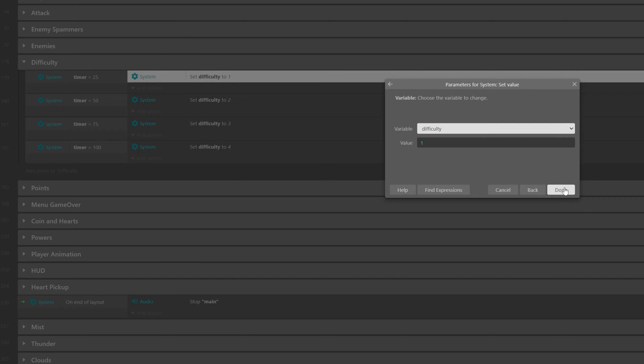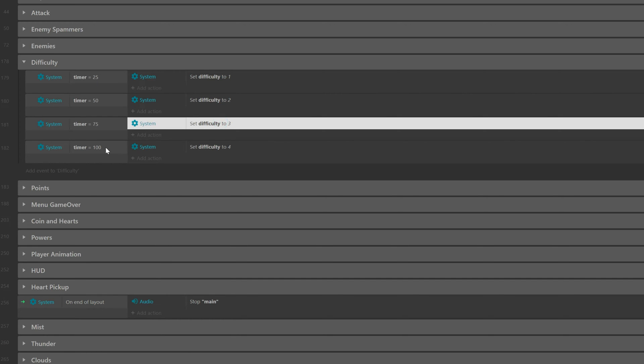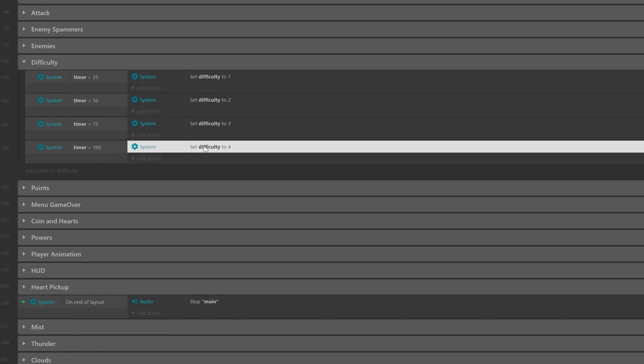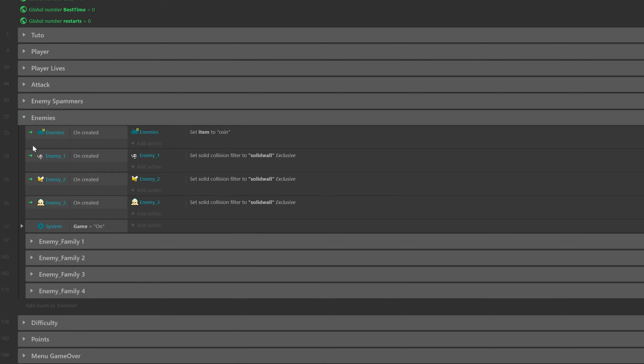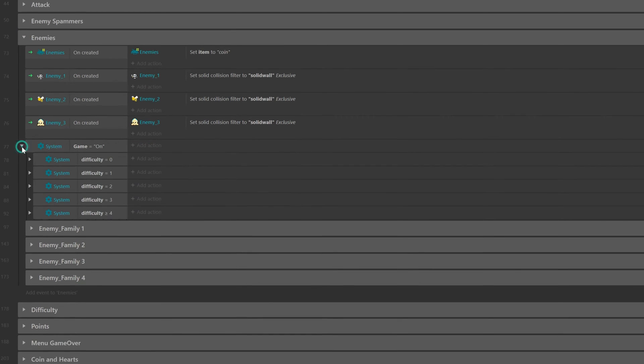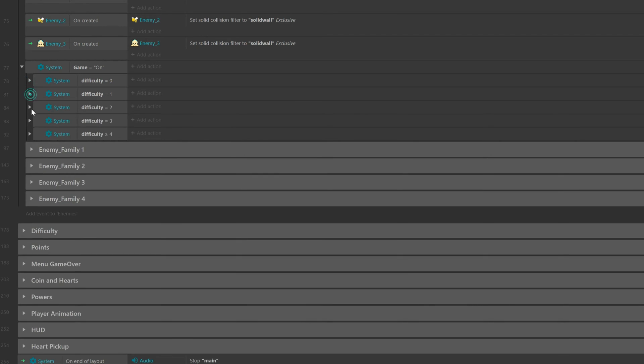Then after 15 more seconds, we increase it another point. In that way, every 25 seconds the game gets more complicated, and based on what you programmed in the previous event group, the game can alter the type of enemies and their spawn rates. With this basic trick, you could even program special events like a bonus stage where you give coins to the player for surviving long enough, or even create a boss encounter.